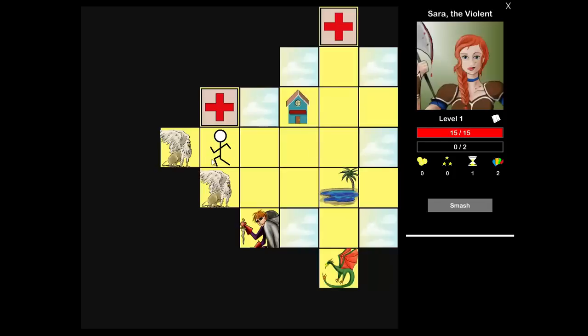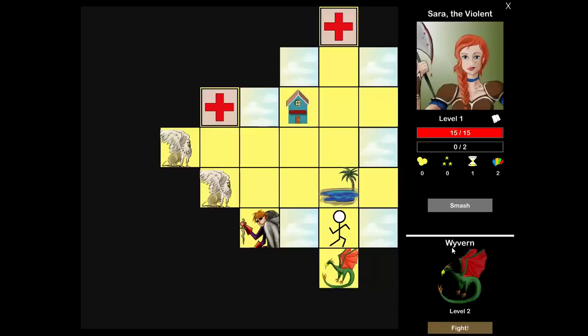Once you've explored everything, you can choose whom to fight. I can fight this level-four griffin and die, or fight these level-two monsters: a griffin, a thief, and a wyvern. Usually you find a couple of level ones early on, so I guess the level ones are waiting elsewhere. When you fight a monster, you draw a certain number of cards and can play cards per turn to deal damage and do other things, and you play until somebody dies.